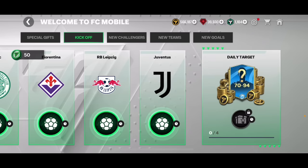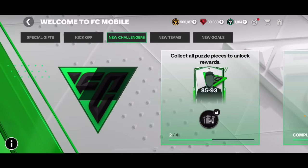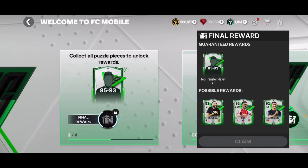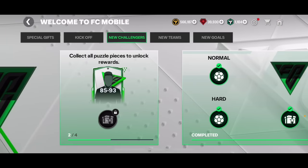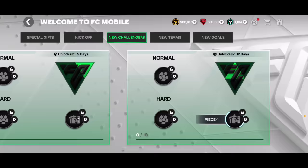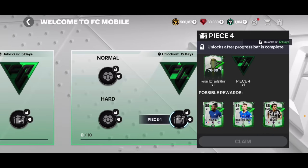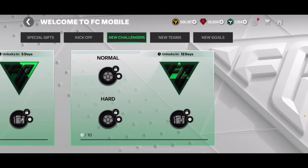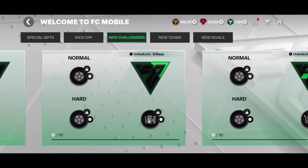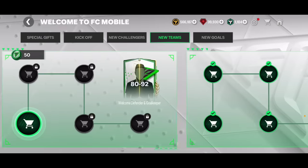In the New Challengers event you can get a free 85 to 93 overall player in the Welcome to FC Mobile event if you complete four of the pieces. If you finish one of them at a time you're going to get a 76 to 89 overall player as well, which is definitely not bad as a starter. You can go ahead and sell those cards and get a decent amount of coins.